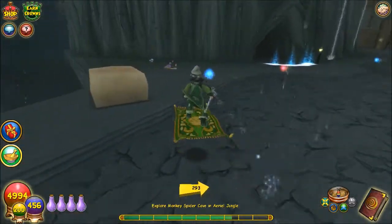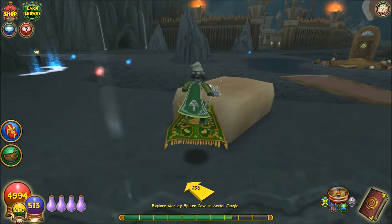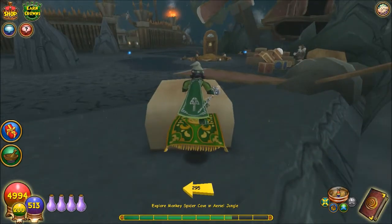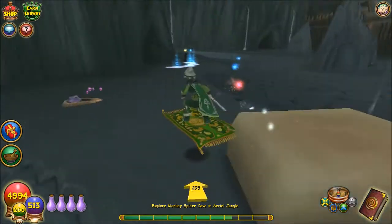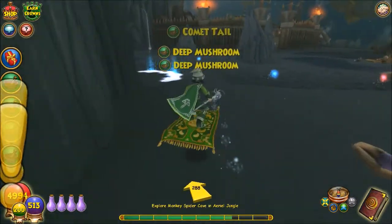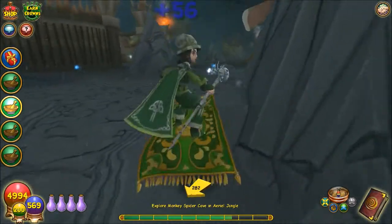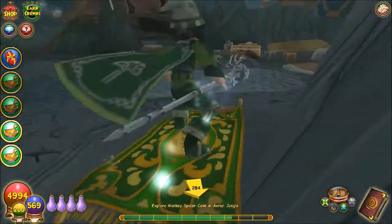The second possible location is behind this parcel, whatever it is. This is the second possible location. You can also find some mushrooms and flowers and things on the way. And then the third possible location is around this rock.